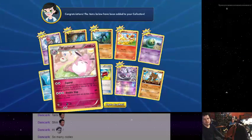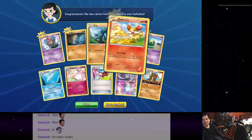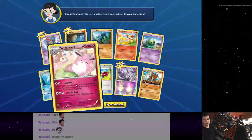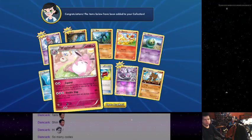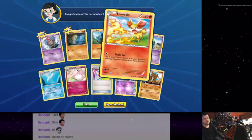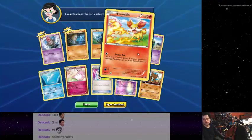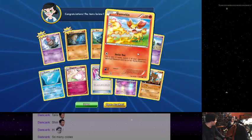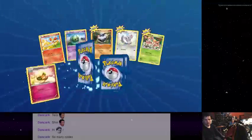This is a happier Wigglytuff — it is not done with your nonsense. It does kind of look like it's from the Mystery Dungeon. But there's a Hitmonchan in the background. This Fennekin, despite its image, cannot do damage. It can only flip a coin — if heads, you can choose to switch out your opponent's Pokemon. So it's really, really bad. Fifty percent of the time it does anything.